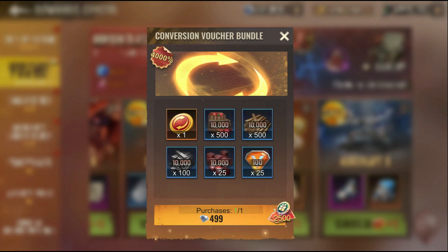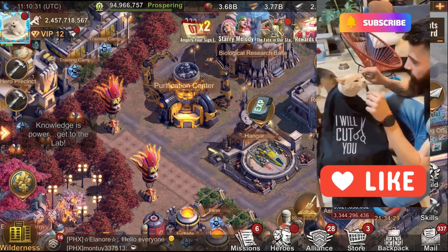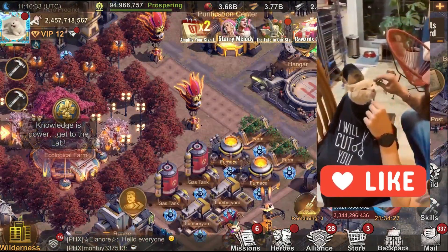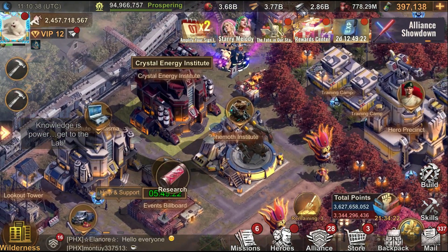Right now I'm going to upgrade something — I'll go with Tier 12 first. Let me show you as an example in the Research Institute. If I try to upgrade anything — let's go for the Advanced research as an example.